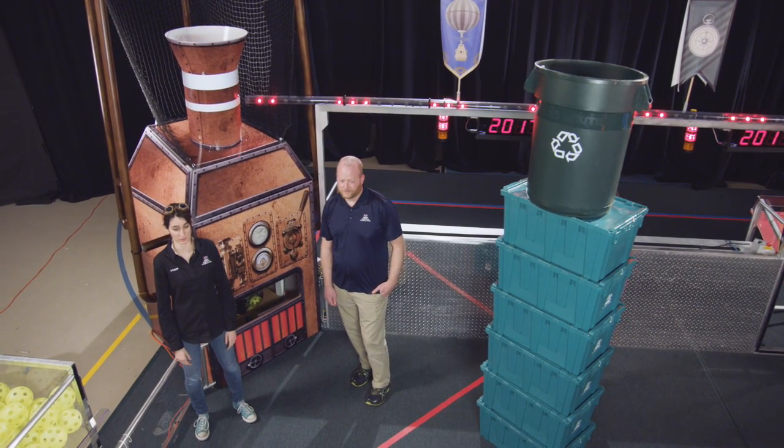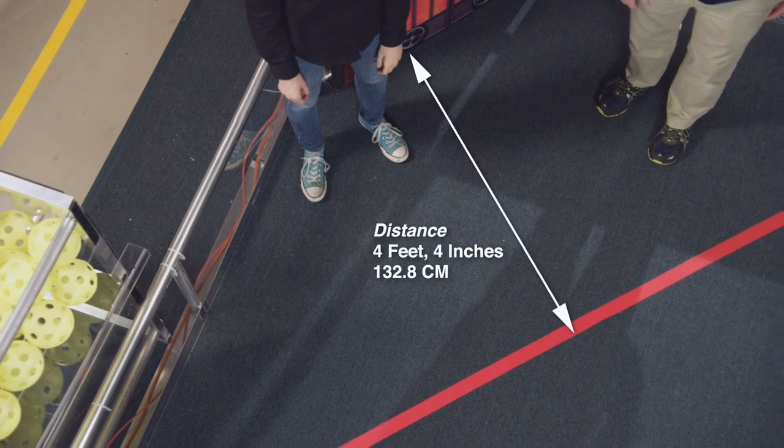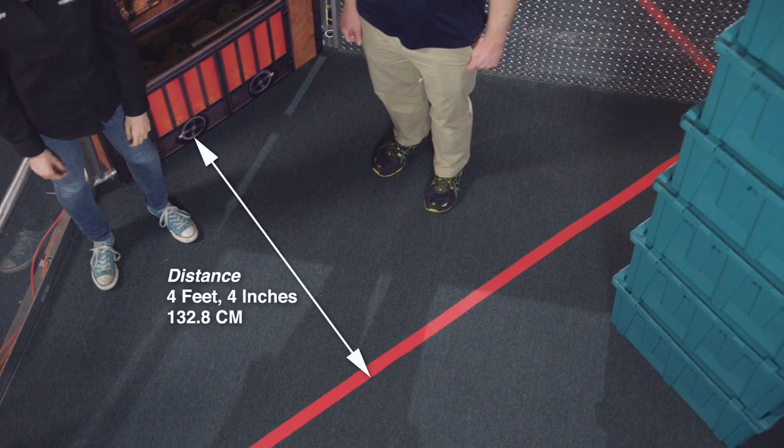Each Alliance has a boiler at the end of their wall. Just in front of the boiler is the key. This area is marked with Alliance color tape that is parallel to the face of the boiler. The tape is part of the key and the far edge is four foot four from the face of the boiler.